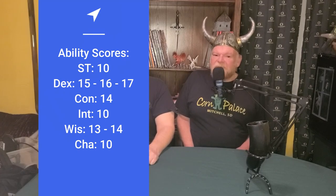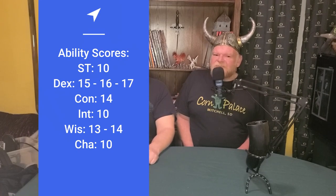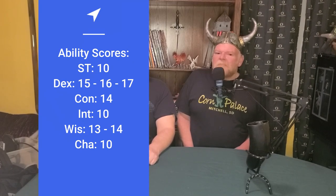Using point buy on our abilities, we're putting 10 in strength — we don't need it, but as an athlete we shouldn't have a negative. We put 15 in dex, making it 16 with one of our bonuses, and 17 if you took the Gunner feat. Dexterity is our primary stat and capping it is a priority. We put 14 in constitution, 10 in intelligence, 13 in wisdom making it 14 with our second bonus, and 10 in charisma. Wisdom helps with armor class and monk abilities, so we'll be investing in it quite a bit.